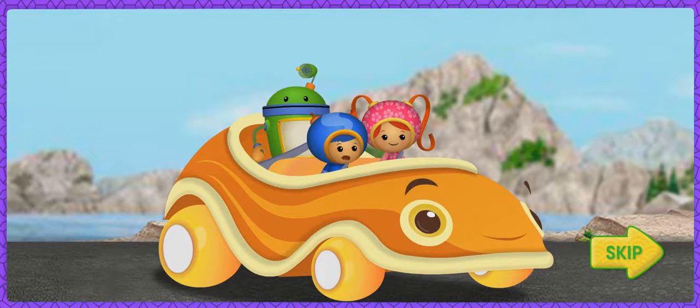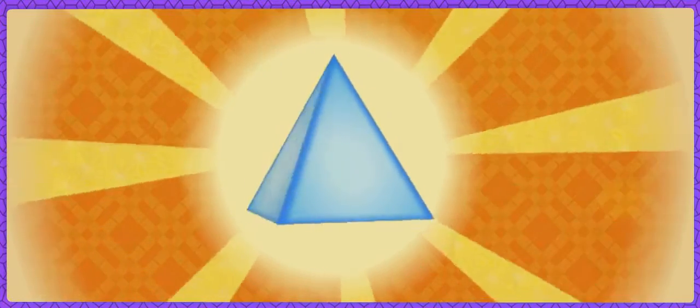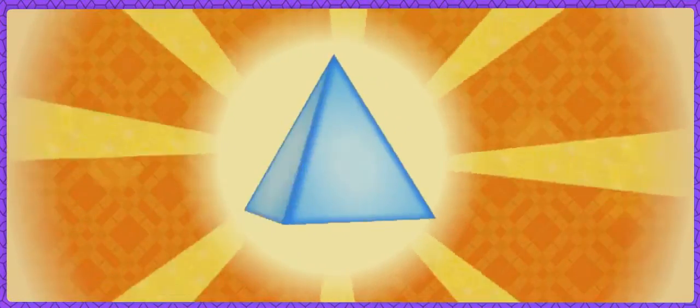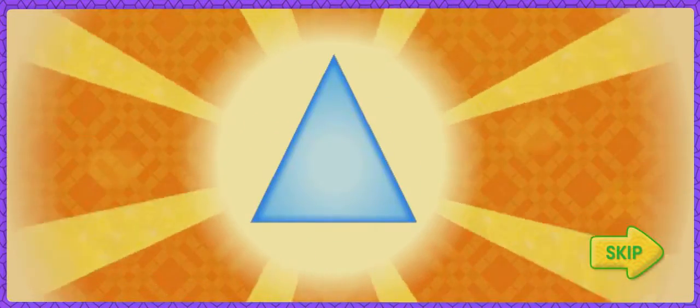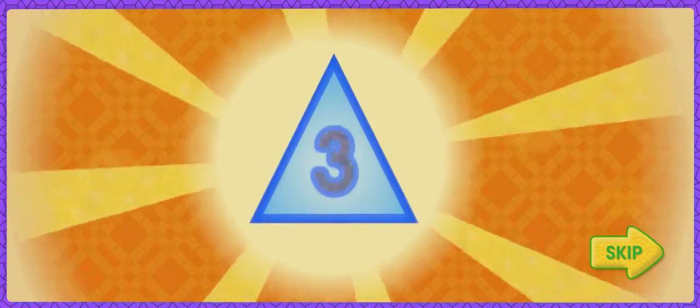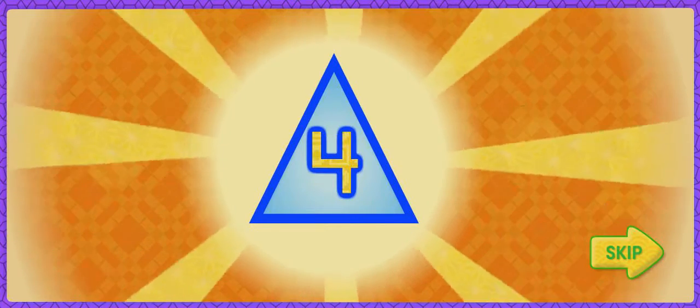Are we any closer to Dump Truck? He's still ahead of us! He's almost to the top! We can beat him if we climb straight up the side of the mountain! OK, team! To climb to the top, we need another magic shape! On the mountainside, look for pyramids! Pyramids will give us super climbing power! A pyramid has a square bottom and four sides shaped like triangles! One, two, three, four! Don't collect other shapes, they'll slow us down!